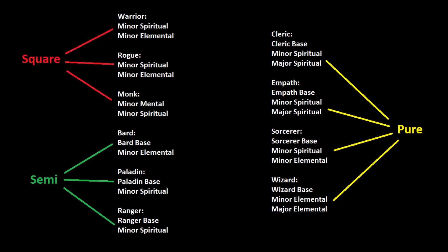All square professions have access to Minor Spiritual. Rogues and warriors can train Minor Elemental, while monks are the only profession in game that can train Minor Mental at this time. Semis each have their own profession spell base. Paladins and rangers study Minor Spiritual, while bards focus on Minor Elemental.